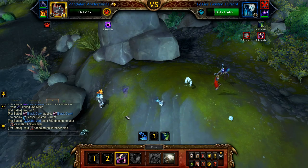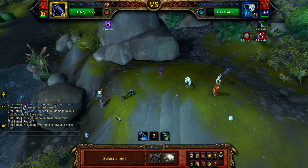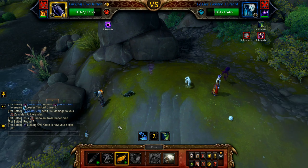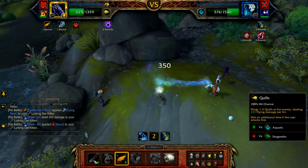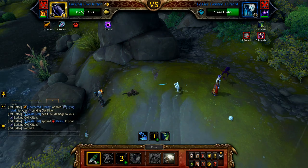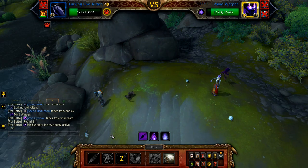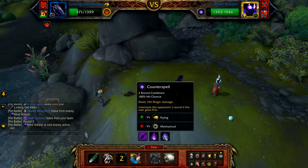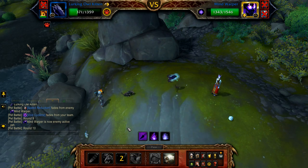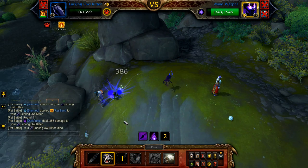Once your Ankle Render is defeated, bring in your Owl Kitten. Start with Feathered Frenzy, and then Quills until the Twisted Current is defeated. Once the current is defeated, the Mind Warper enters — pass the first round, as the warper will use Counterspell anyway. Now cast Screech and then do whatever damage you can until defeated.